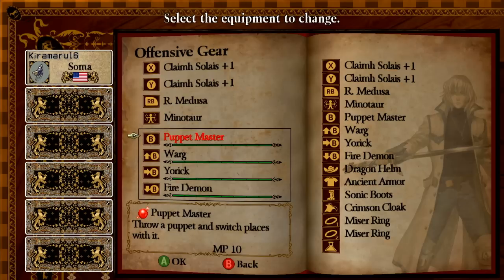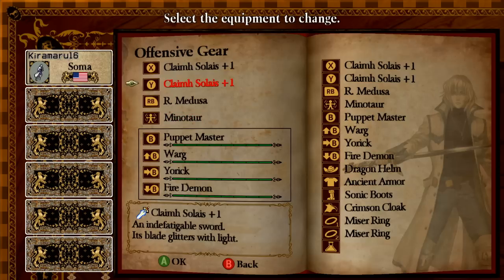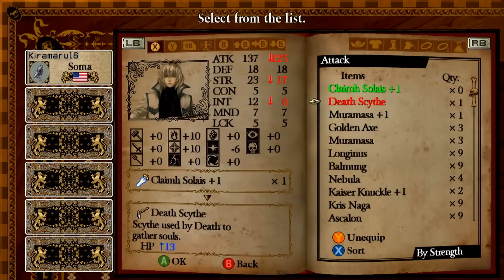The things you will need is a puppet master soul. It doesn't matter how leveled up it is, but having it maxed out will serve its use, seeing as it may change the degree and angle at which it is thrown. So be sure to have it maxed out if you're following this video.